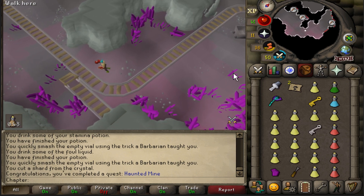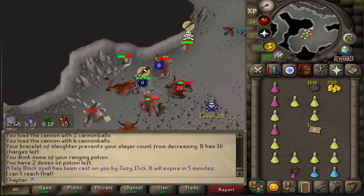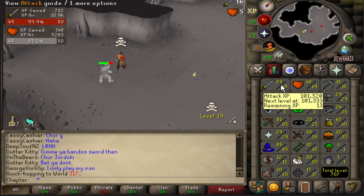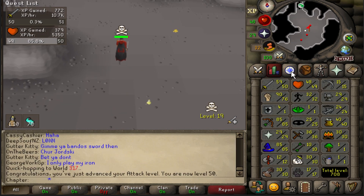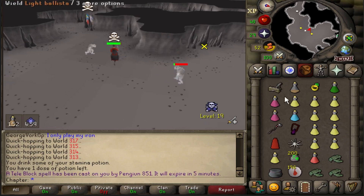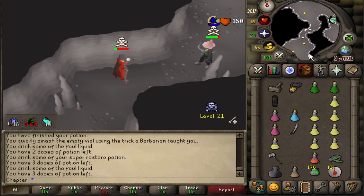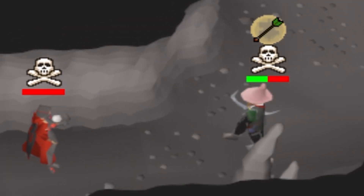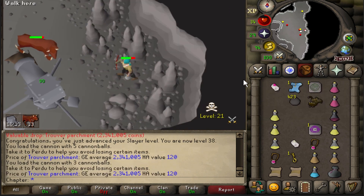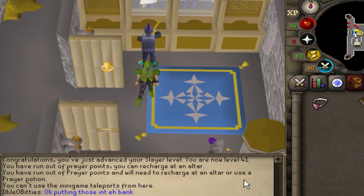It requires 40 Slayer — so I just decided to do it. 50 attack unlocked — makes me want to go PK right now. I technically have some PK stuff on me. Oh boy. 40 Slayer done — Tarn's Diary obtained and I can now enchant the Salve Amulet.